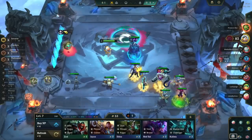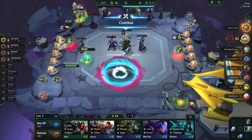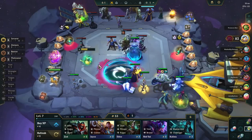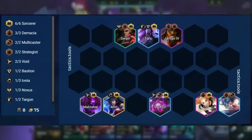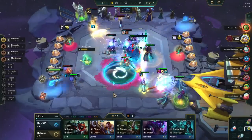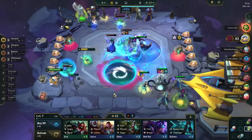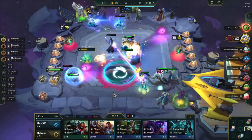Once you get to stage 4-1, the late game begins. Here you need to assess whether you can go for a fast level 8 or if you have to roll at level 7. This board gets a large power spike at level 8, since we can fit in everything we need. There's nothing great to drop for our level 7 board, so we always want to push level 8 whenever possible. But most of the time, you won't have the HP or money to wait and will be forced to roll early.